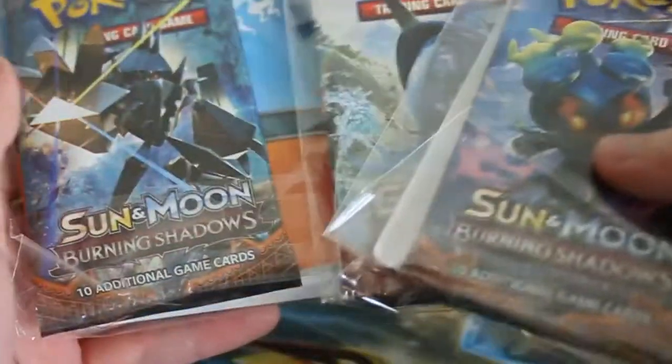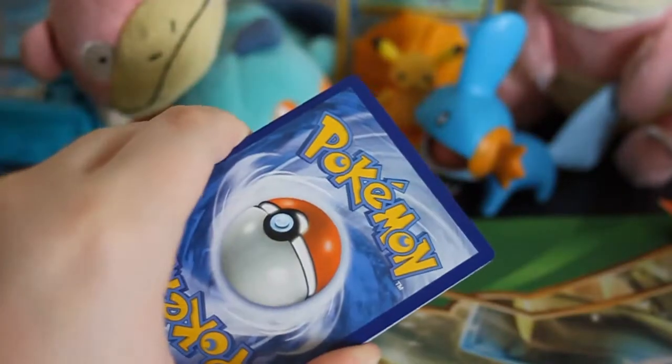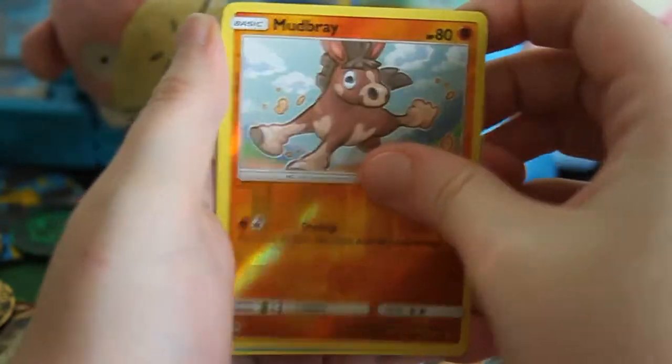And then the last Burning Shadows pack from the tin — another green code. That just means I have to crack into the other Burning Shadows pack. We've got a Reverse Super Scoop Up and a Crabbominable. Now opening up the Burning Shadows mini album packs. I'll probably give the little binders out when League starts up again — to new players, little kids, stuff like that. Reverse Mudbray and Alolan Ninetales.